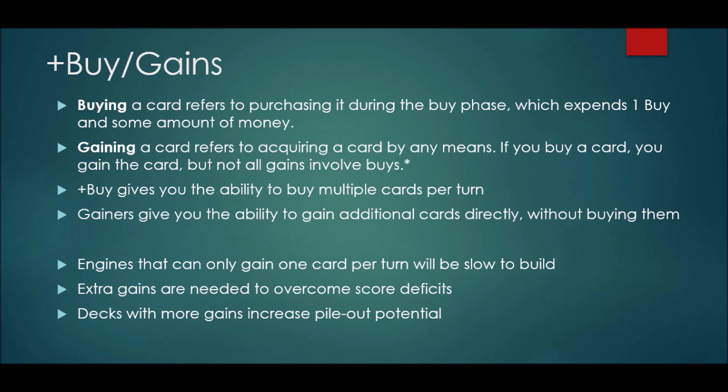The last point is that having extra buys and gains in your deck is very important for pile-out potential — either controlling when the province pile ends and bringing a game to a close, or emptying three piles at a time via the three-pile rule, where the game ends because three supply piles have emptied. The more buys and gains you have, the more potential your deck has to threaten to empty the piles on a given turn. That puts more pressure on your opponent, because they have to play around the threat that you might bring the game to a close unexpectedly.